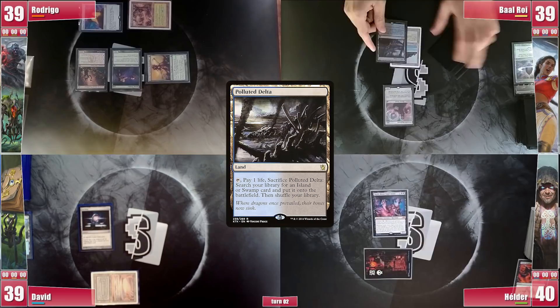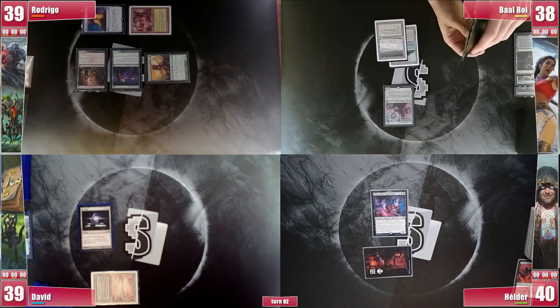Baal plays a Polluted Delta and cracks it for a Tundra. Arcane Signet is a possibility, but he just top-decked a Lavinia, Azorius Renegade, which would hopefully slow his opponents even more. He attacks David for 1 damage and passes.